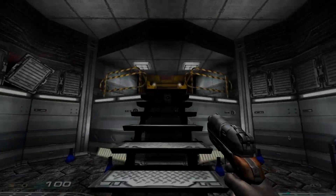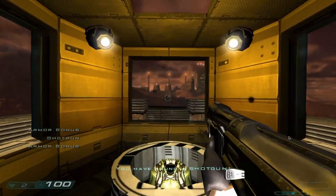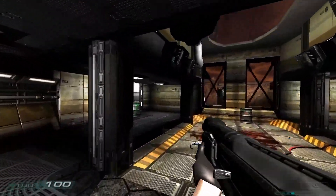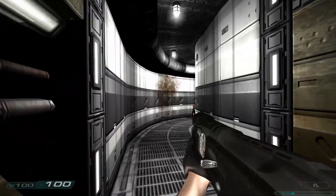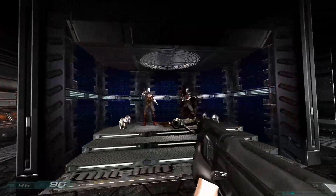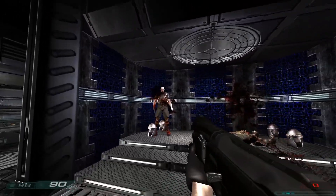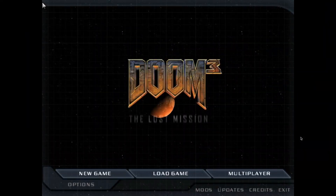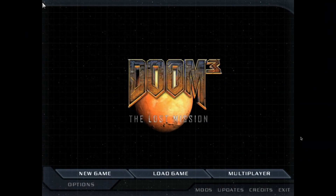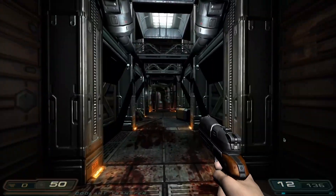On the other hand, you've got mods that revive classic content within the Doom 3 engine. Classic Doom 3 is a prime example — it lets you revisit the iconic maps from the very first Doom, but now powered by Doom 3's more advanced graphics. It's a fantastic blend of nostalgic level design and modern visuals. If you want even more story content in the Doom 3 universe, there's the Lost Mission, which adds extra missions and scenarios to the original game, expanding on its eerie setting.